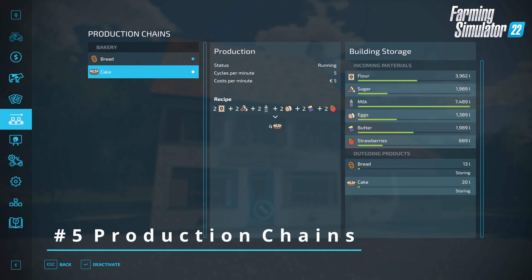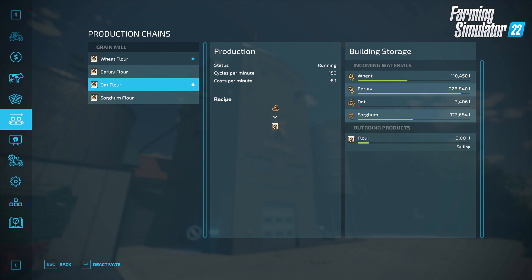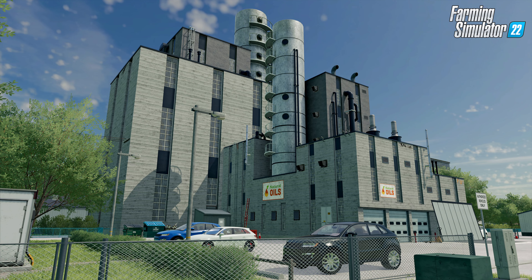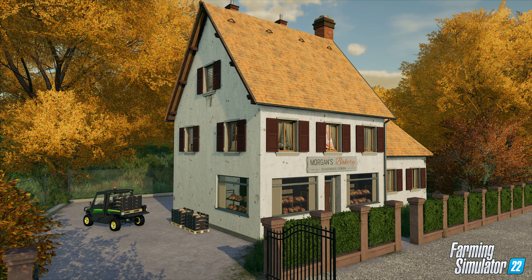Number 5: Productions. In FS22, we are introduced to production chains, a new feature which many people may have used mods for in FS19. Get your production chains started in FS22 and don't stop with selling your wheat after harvest. Instead, deliver it to the grain mill so it gets processed into fine flour, and bring it to the local bakery. Then you decide what they'll do with it.